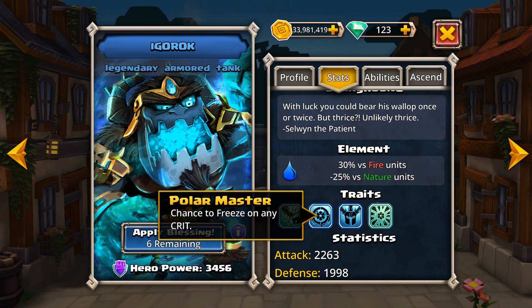His next trait is going to be Polar Master, which is a chance to freeze on any crit. This goes back to his 25% crit chance, and this can be definitely beneficial, especially in some PvP circumstances or even in some campaign dungeons where you may need a little bit of a break from getting beaten on.